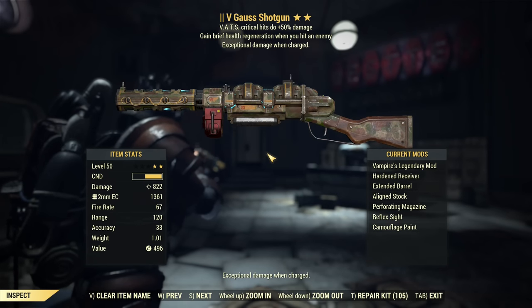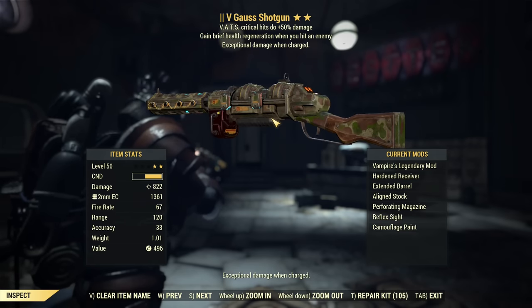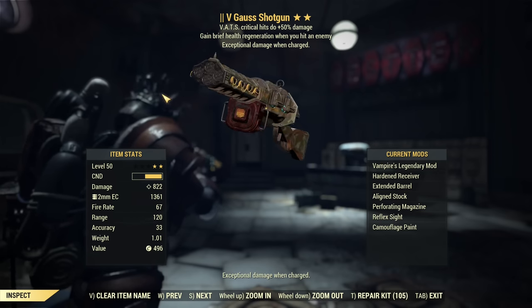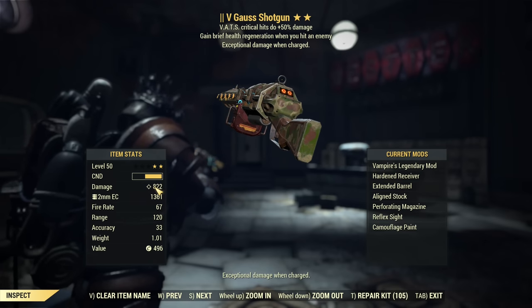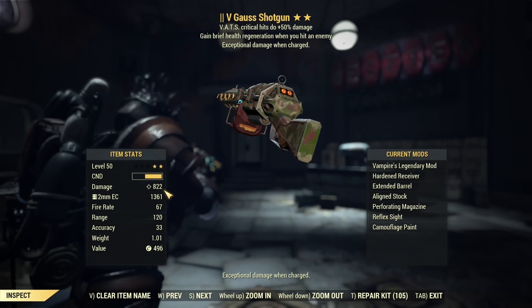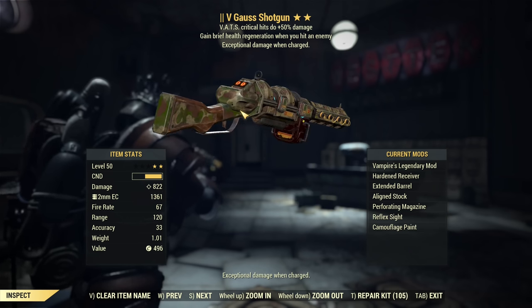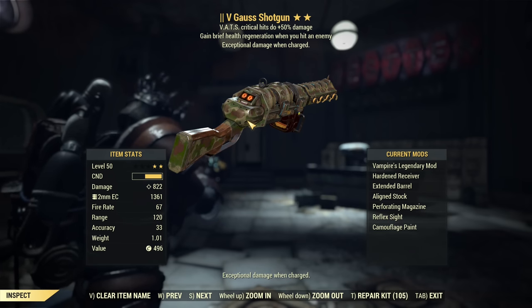Hey fellow vault dwellers, it's Angry Turtle, and today I have updated information about recent changes to the Gauss Shotgun. It is now officially the first fully hybridized weapon — it is an energy and ballistic hybrid for the in-game classification. It is both, though the damage is fully ballistic.